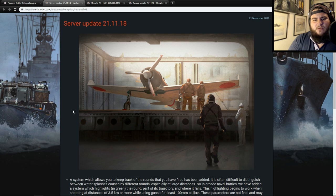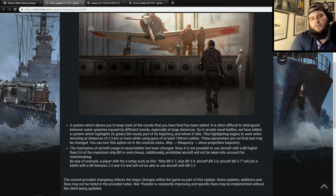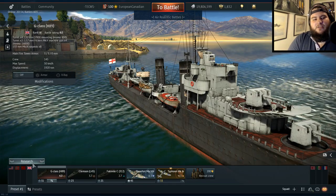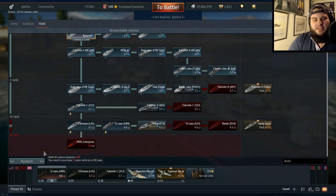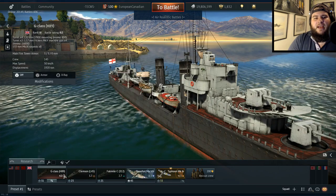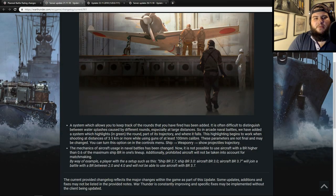So the server updates — this was on the 21st — they actually added two pretty interesting mechanics. The first is a system which allows you to keep track of the rounds you have fired. This is for arcade naval only, when you're firing at distances of three and a half kilometers or more with guns which are 100 millimeters of caliber or more. Pretty much what we're talking about here is destroyers, since destroyers fight at this range and have guns this big.